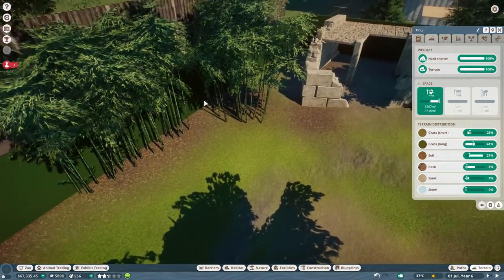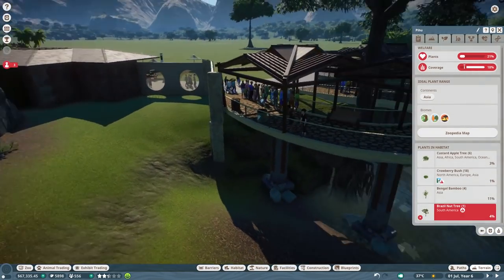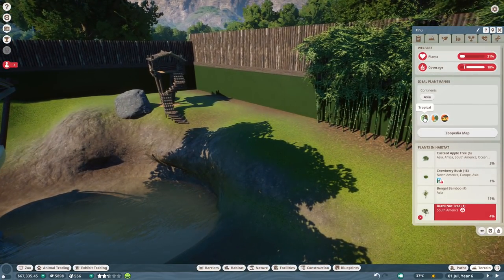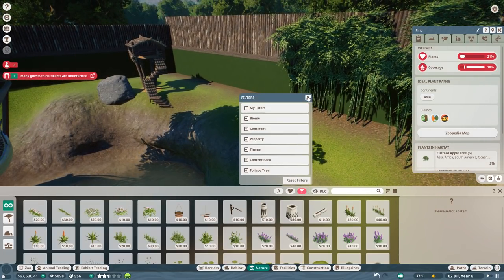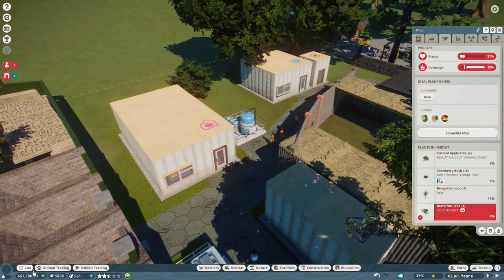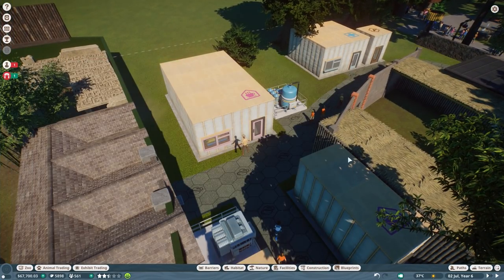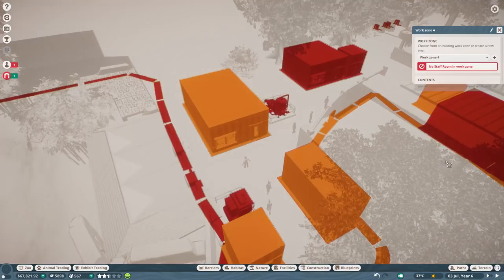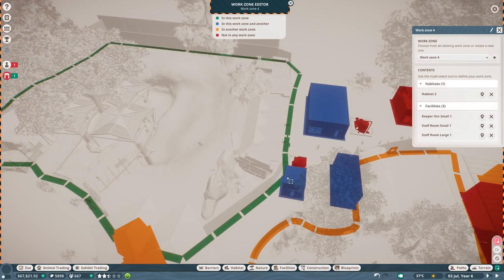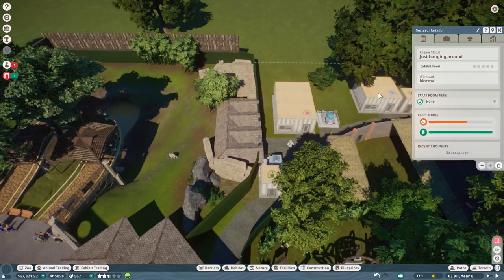You can just put all the Bengal bamboo to the back side and that should be fine. Plants coverage is not good - Brazil nut tree, you don't like that one? I don't care, I'll definitely keep this Brazil nut tree. Let me just employ a keeper real quick because I want to make sure we have this set up right. So this is your job mate, and you get a new work zone - this is your habitat, this is your staff room, and this is going to be the Bengal tiger. Done.